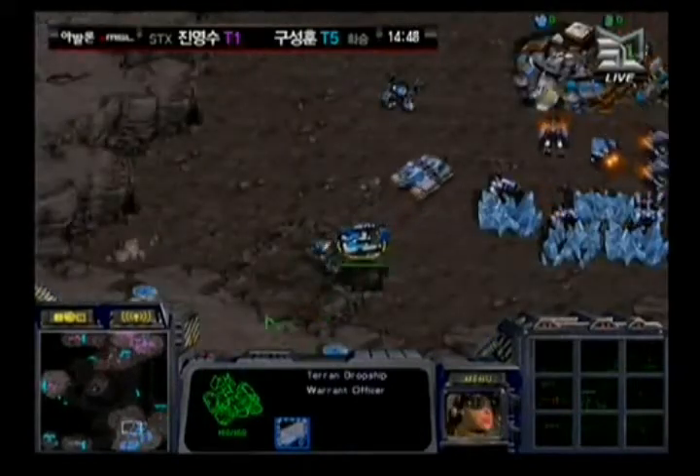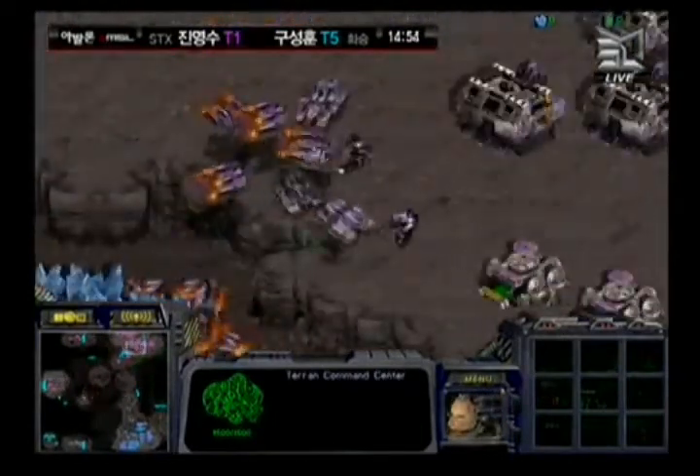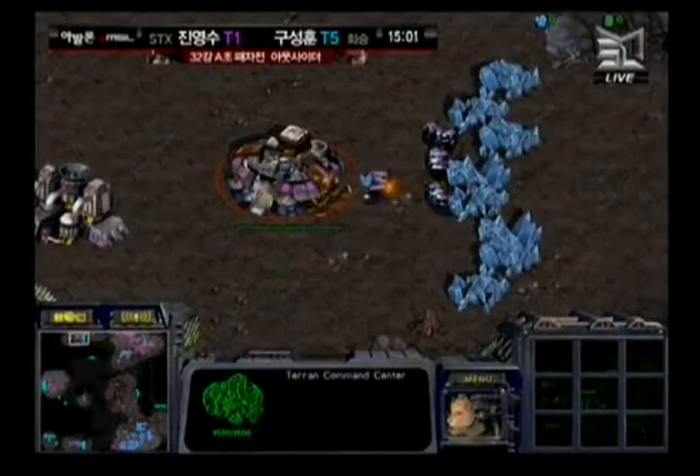It's a horrible position at this point — Hwasan's early economic advantage just didn't give him enough troops and he didn't manage to defend himself against the constant pressure that Haya was building. Hwasan is now going to reestablish his natural expansion. He apparently had a building SCV that he was ready to float away.